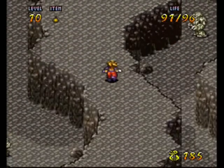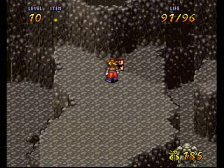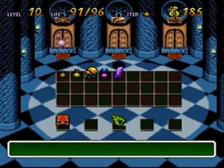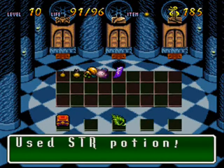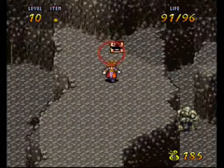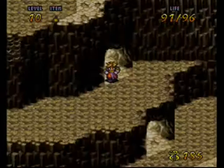We have another little cave entrance. Here's how we get to that treasure, and it is a strength potion. Gonna use that right away — that'll help out even more. Just from this one point of strength, we're gonna see a noticeable difference in our attack output. So watch out, you rocky bastards — your time is coming.